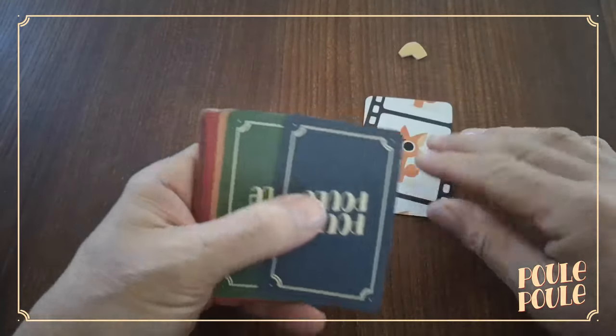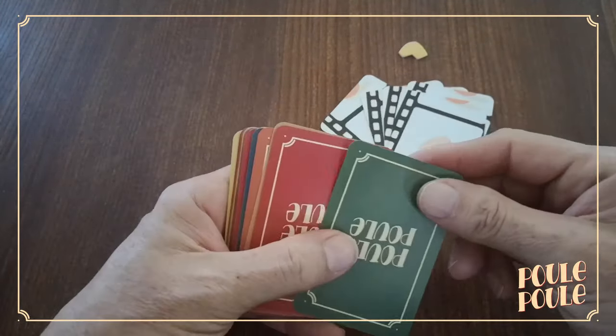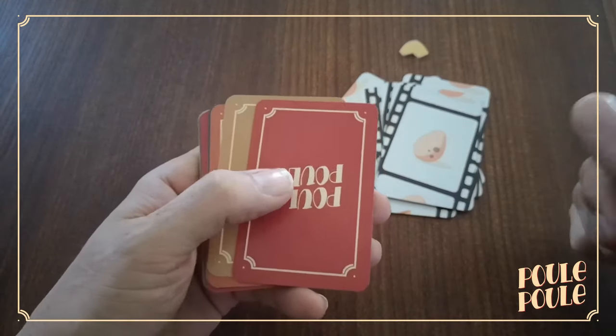The Pou Pou Master will shuffle the cards and then reveal one at a time in a pile in the centre of the table. The quickest player to hit the movie as soon as they see 5 available eggs scores 1 point.